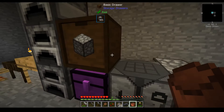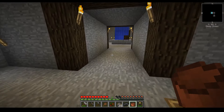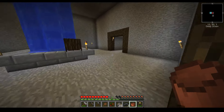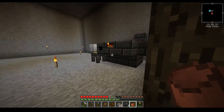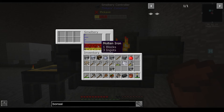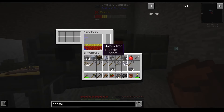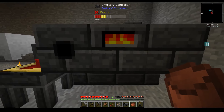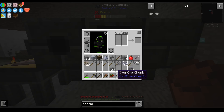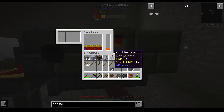So, we have drawers. We have bonsai pots. I think we have a good thing going. The reason I did this is you'll notice that we now have one block, and two ingots plus one is three, right? So that actually works out to two-twelve, and we put six in there. So this doubles our ores. Pretty fancy.